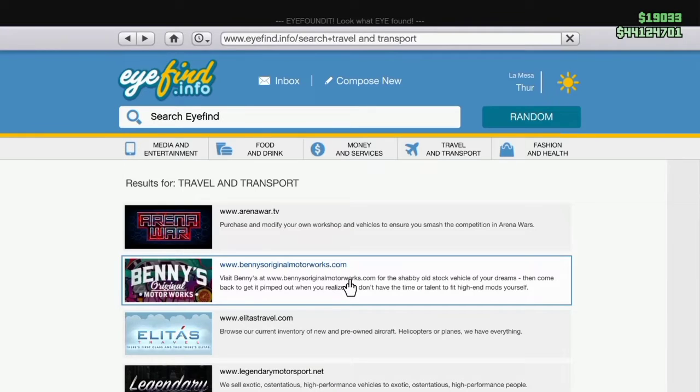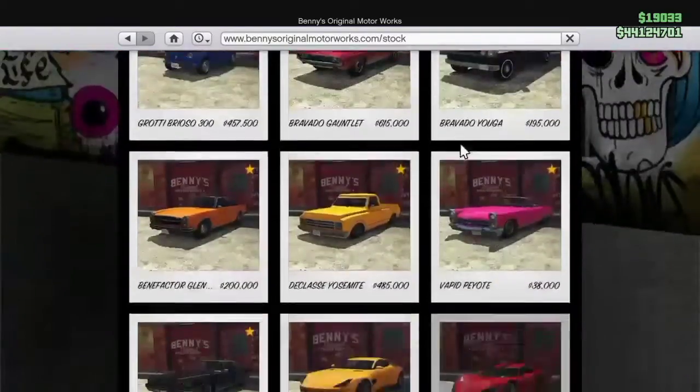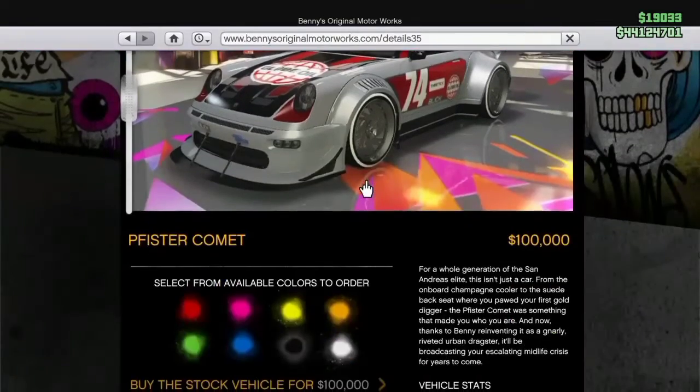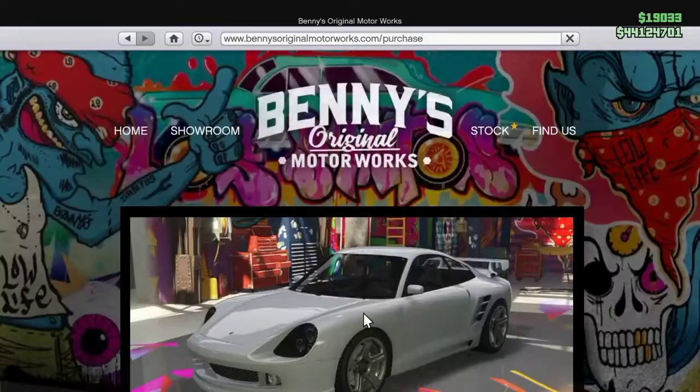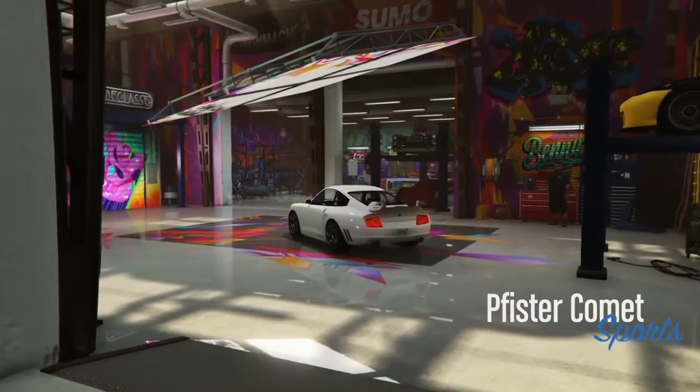Alrighty, so this is going to be located at Benny's stock because you're going to need to get the regular Comet to go ahead and transform this into the car that we want. It's very cheap — it's 100k. Let's go ahead and get into it.